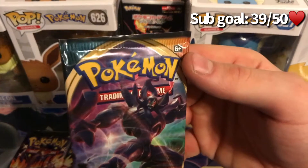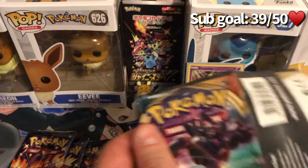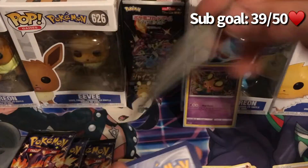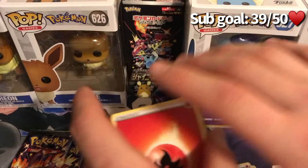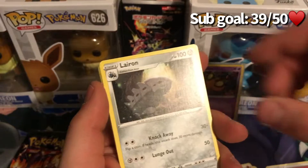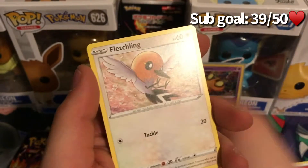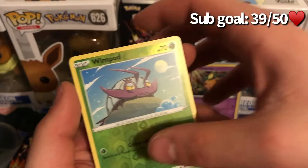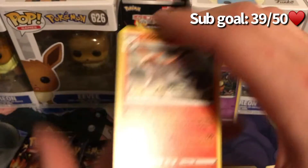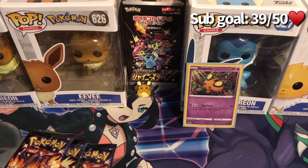Next pack — I believe that's a Grimmsnarl, that's a Grimmsnarl V-Max pack art. Cards: fire energy, fire energy, Lairon again, Old PC, Ariados, electric Fletchling, Galarian Mr. Mime, Torchic, Arron reverse hollow, Wingull, and a Talonflame non-hollow. Let's get these cleaned up and move on to Shining Fates.